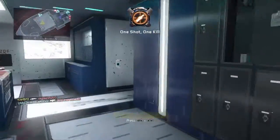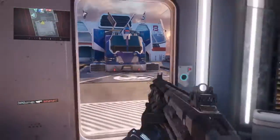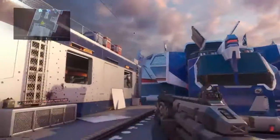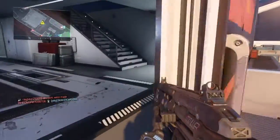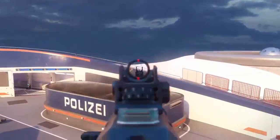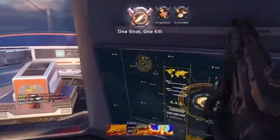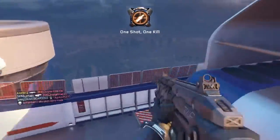I just got active camo ready. Active camo for the Spectre is one of the subclass abilities that allows them to go invisible temporarily, like I said earlier. It's very short-lived but it may prove handy in a pinch.